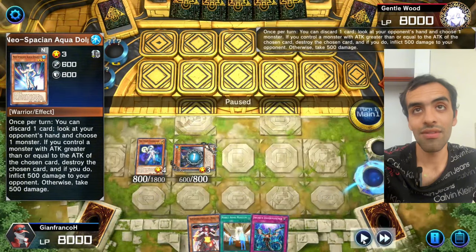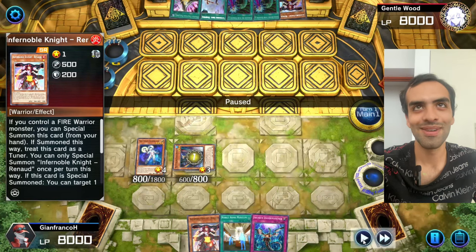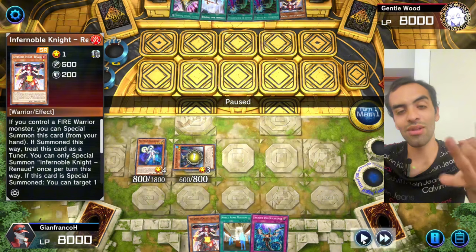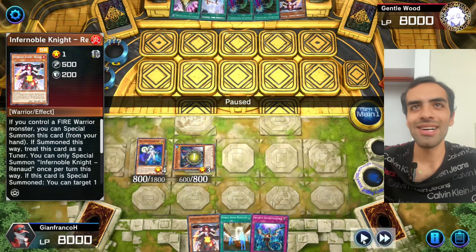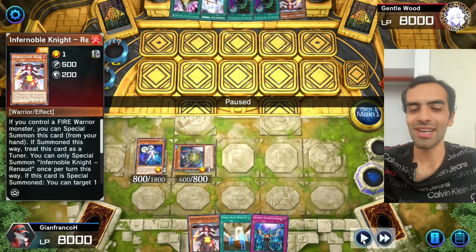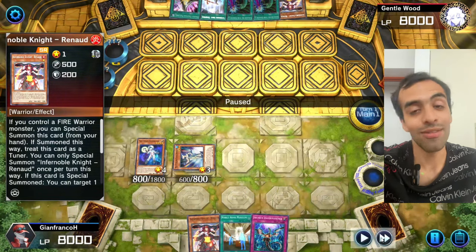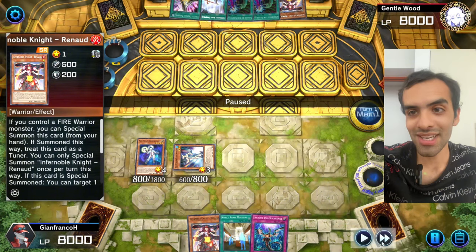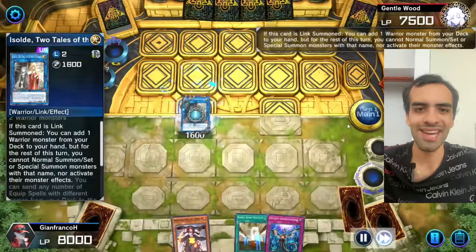Looks like he doesn't. Let's see the hand — mirror match! And it looks like we already won. He has three board breakers: Called by and Entity. If you're watching this as that opponent, you're throwing right now. Poor fellow — he has no choice. Thanks for giving me this replay, because what we're going to showcase here is a full combo, super aggressive, fast forwarding through it.